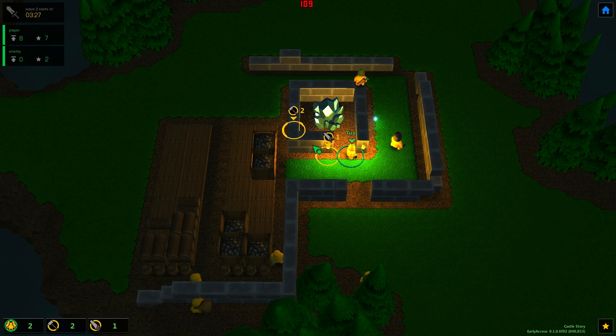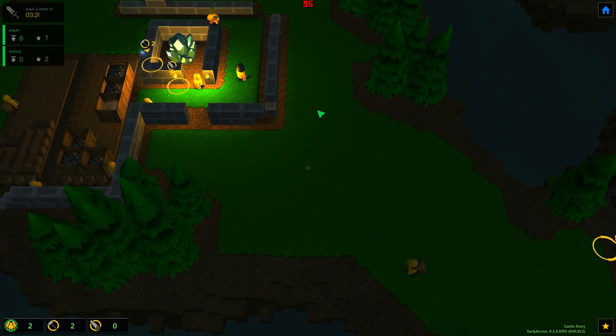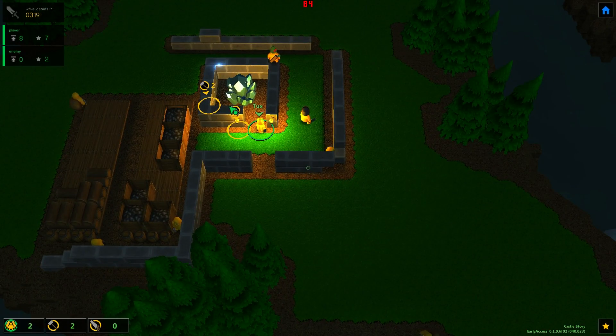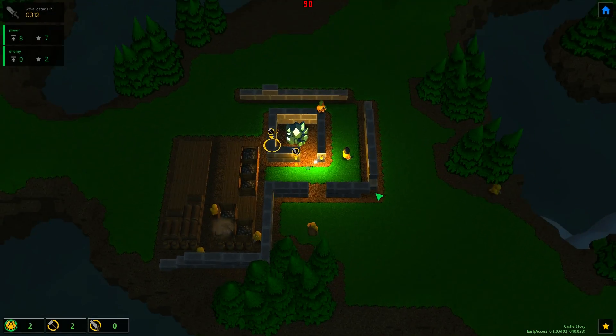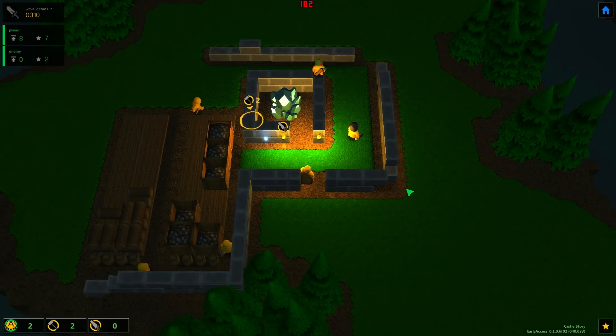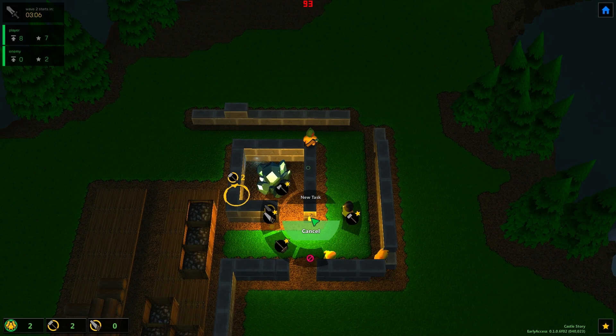Okay, so it's 10 orange crystals per torch — wow, that's kind of crazy. Or not lantern — torch. There are lanterns too; they apparently can't be moved, though I can't move the torches either. I'm not sure exactly what the difference is.